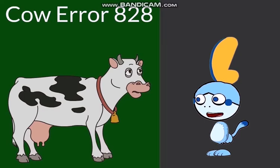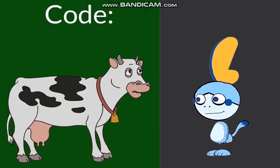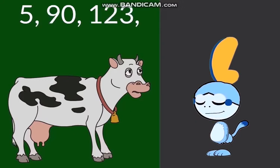Cal, how do I solve this carrier? Well, Sol, you have to enter the code from the BSBD. Okay, I will do that. The code is 5, 90, and 123.